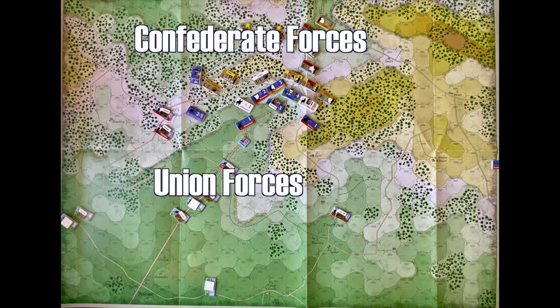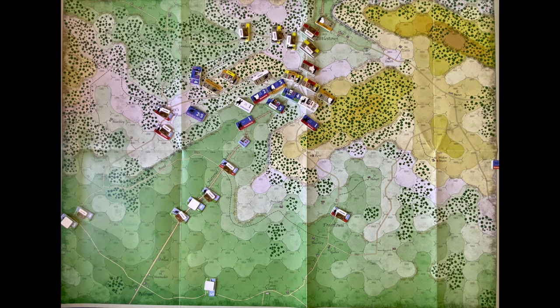Confederate forces started out the day holding our two points of contention. Their reinforcements are pouring in from the top of the screen, the western part of the map. One cool thing about this battle is that it starts out kind of small — not many units on the board. Then over the course of the day, reinforcements pour in from both sides, and the intensity and scale of the battle picks up. Both sides are going to have their final batch of reinforcements come in at this 3 p.m. turn, and at this point the battle will reach its peak intensity with all combatants on the board.